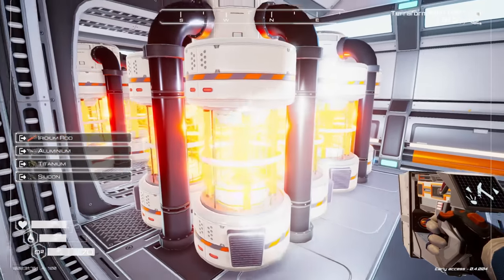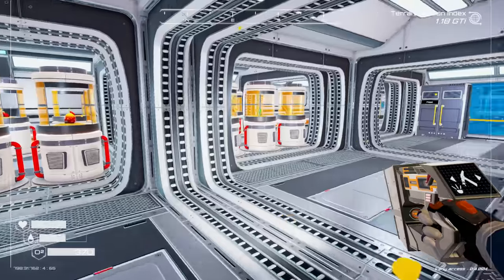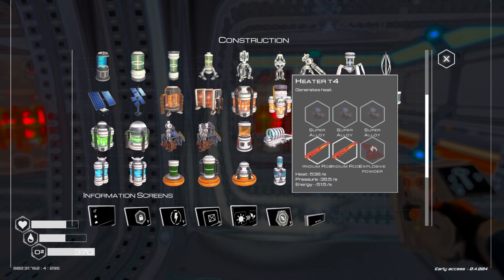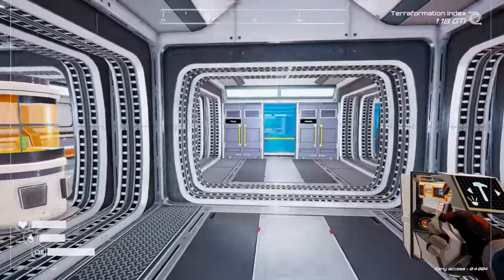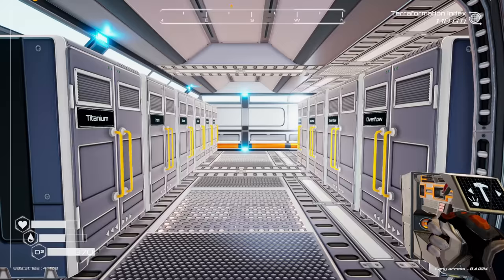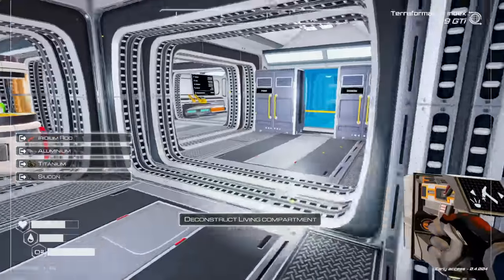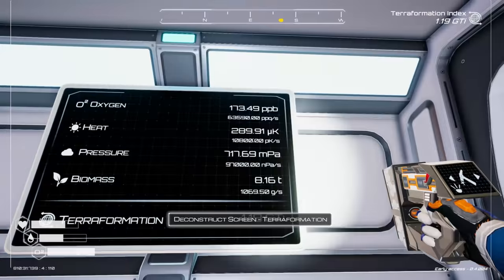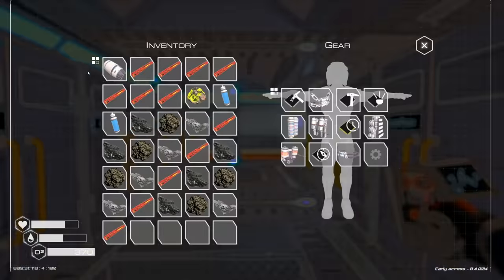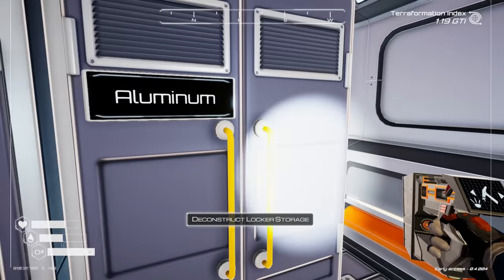Inventory is going to fill up super quick, but that's okay. For tier four heaters I just need iridium rods, so everything else can go into storage. All the heaters are gone — every single heater. Look at our heat — it's actually not doing terribly, which is kind of funny.